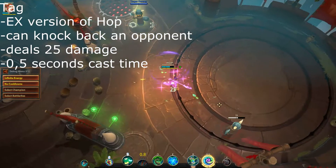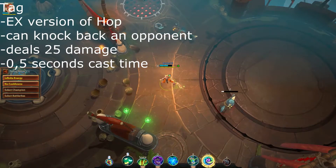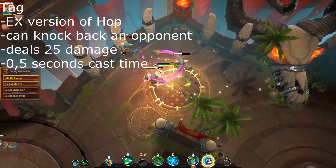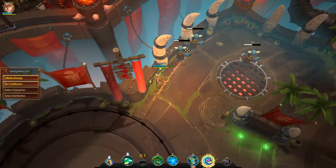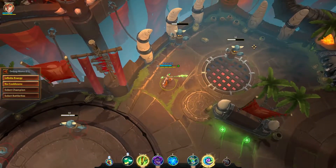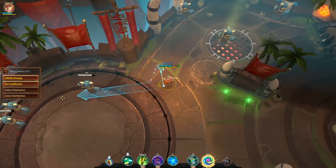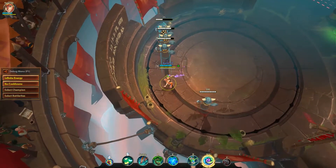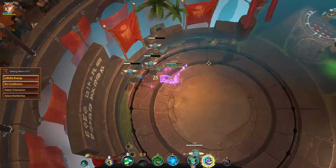The special version of Hop, Tech, can knock back an opponent dealing 25 damage. Unlike its normal version, there is a 0.5 second wind-up to this ability, making it harder to hit. Even then, it can be used to save an ally or knock an enemy into the vortex. Still, because it will put Hop on cooldown, you should consider this ability highly situational. Sure, you can deal some damage to your opponent, but landing in the middle of the enemy team with your only escape on cooldown usually results in a very dead Bambi.